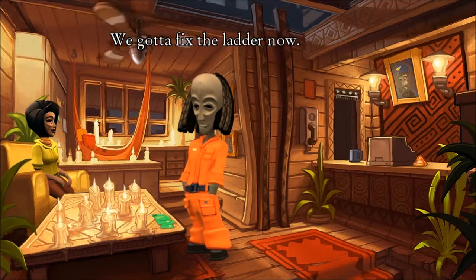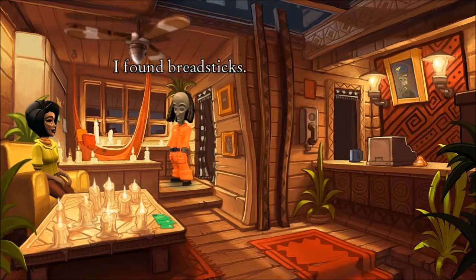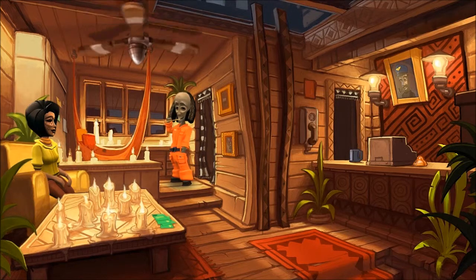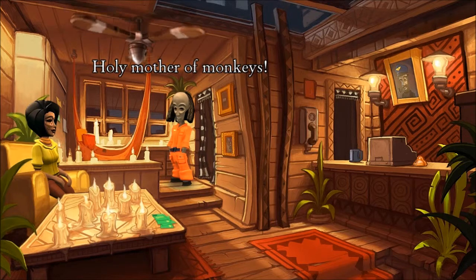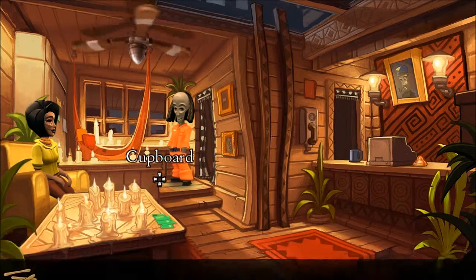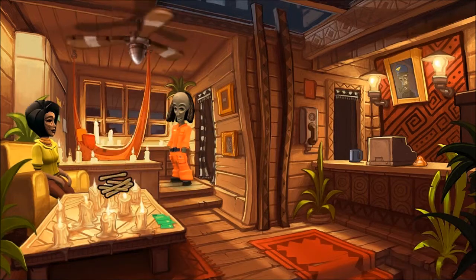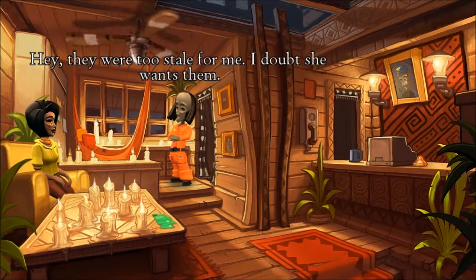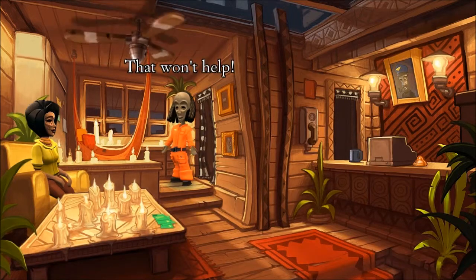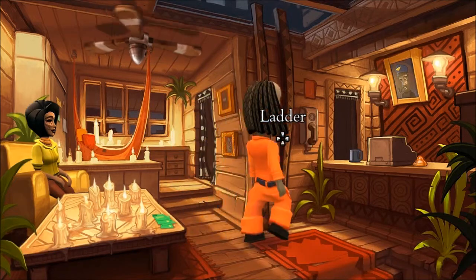So let's keep looking around — we've got to find something to fix the ladder with. I found breadsticks. How I love breadsticks! But these breadsticks are stale. The item system is a bit rudimentary — you scroll to the bottom of the screen, click on items, drag them around, and try to use them on objects. So let's do the smart thing and use the breadsticks on the ladder, which is obviously what they're meant for.